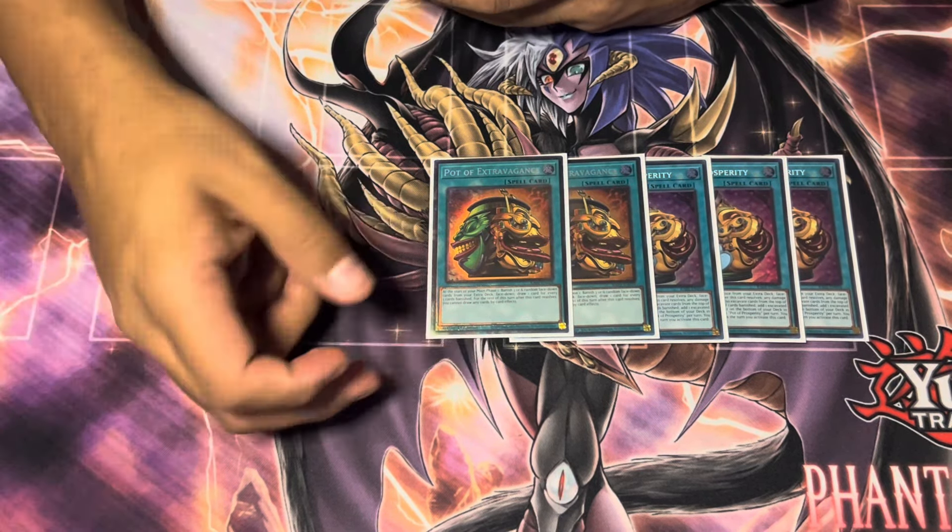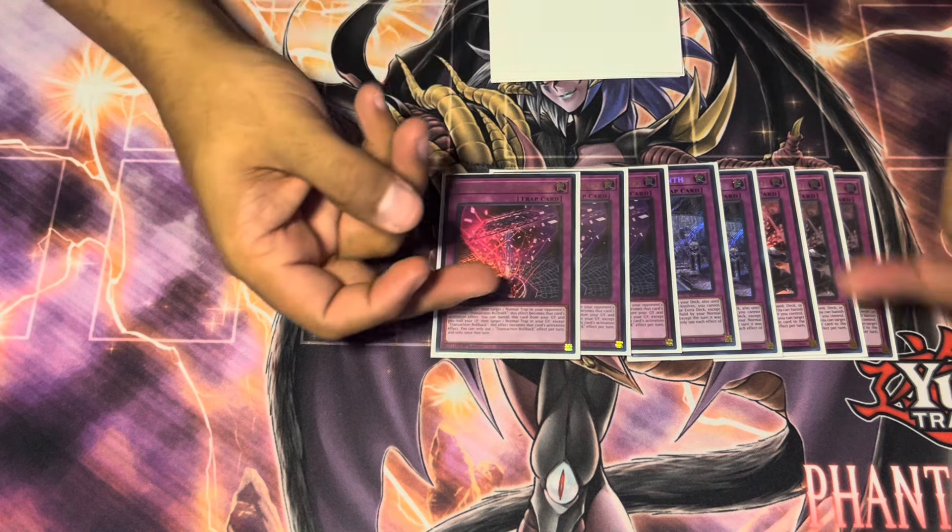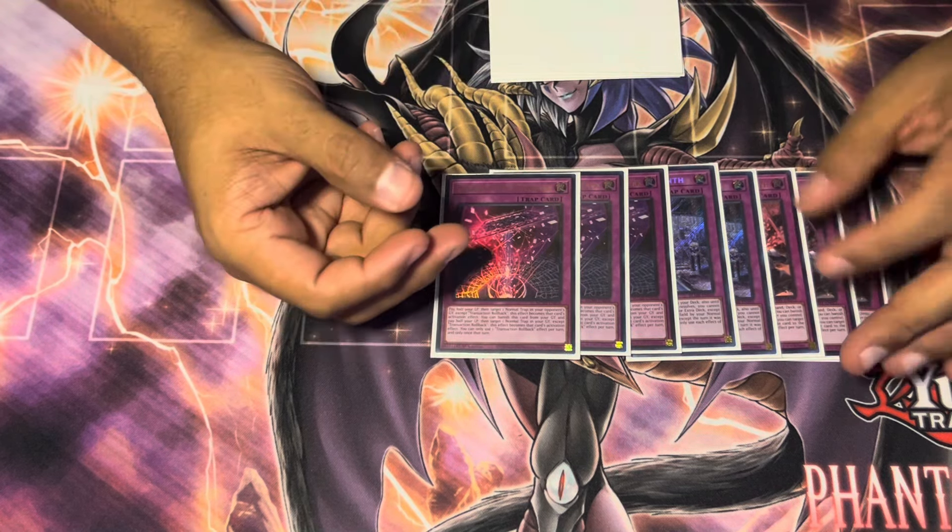And then the one Labyrinth field spell — this card is really strong and overperformed all day. For the Labyrinth traps, I play three Big Welcome and two Regular Welcome. I think that's pretty standard at this point — just the five. I found myself siding out of one Welcome quite often, but I still wanted the two in the main deck just to have them for game one. Three Transaction Rollback — this card is absurd and it makes the deck able to play a much more aggressive game than before. A lot of games I would get Ash or Belle on my Big Welcome and then just have this to force it through anyway, so they took an extra minus one for no reason.